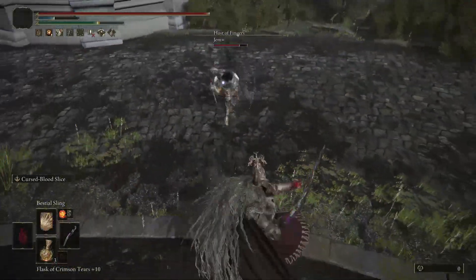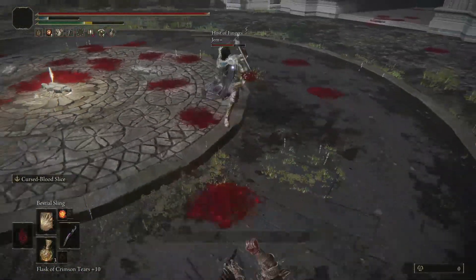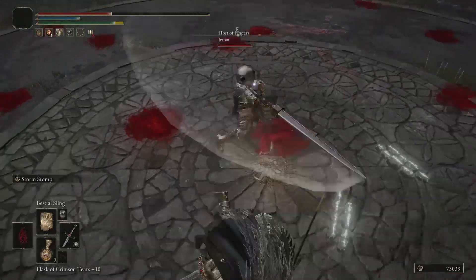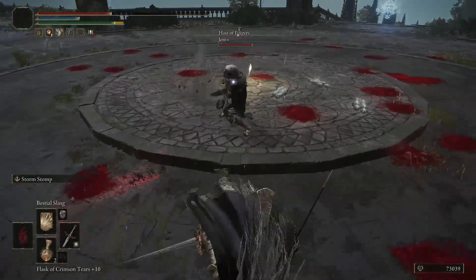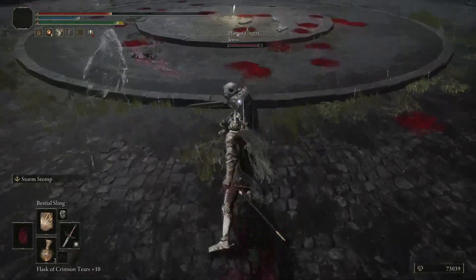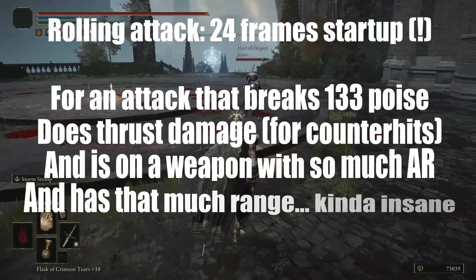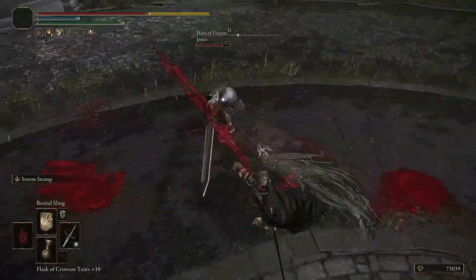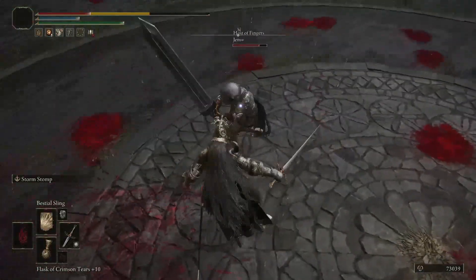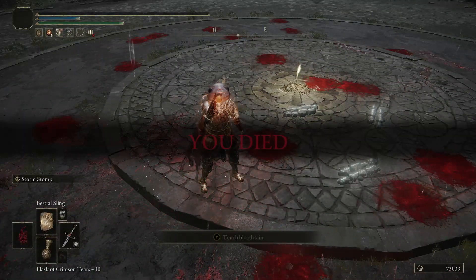If you understand this concept of how an attack is made up of these three different stages, it definitely gives you an advantage in being able to judge when you can punish certain attacks or when you can safely attempt to throw in a poke or two without getting punished yourself. It also probably gives you a good idea why slower startup weapons are generally considered to be weaker in Souls games, or why the Ultra Greatsword went from generally being considered a weak option in PvP to one of the best, all simply thanks to getting one attack with a very fast startup. I hope this video was helpful, and if you are interested in more Elden Ring PvP related content, make sure to like the video and subscribe to the channel as I will be creating more videos such as this one, hopefully elevating your PvP game to the next level.